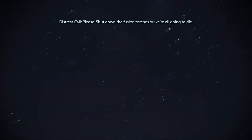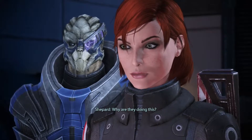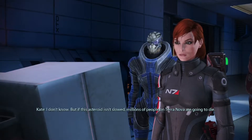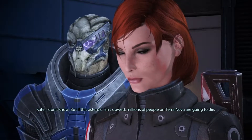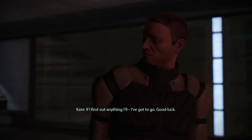As you're heading toward the asteroid, you'll hear a distress call from an engineer. This woman is Kate Bowman. She, her brother, and some of the other engineers were able to hide from the Baterians. She'll keep you informed on the enemy as you progress through the mission, while being careful not to alert the Baterians to their presence.